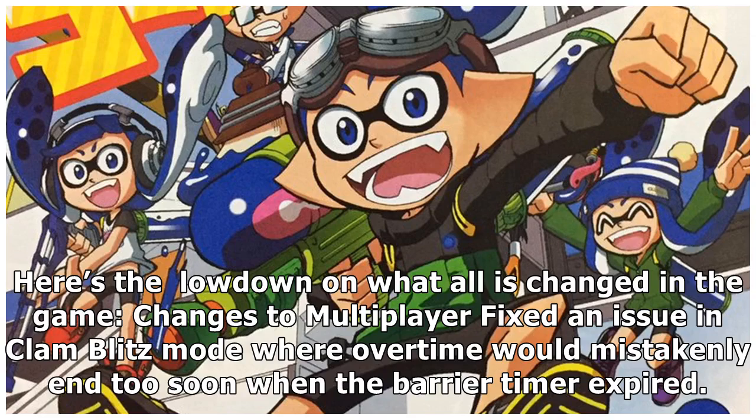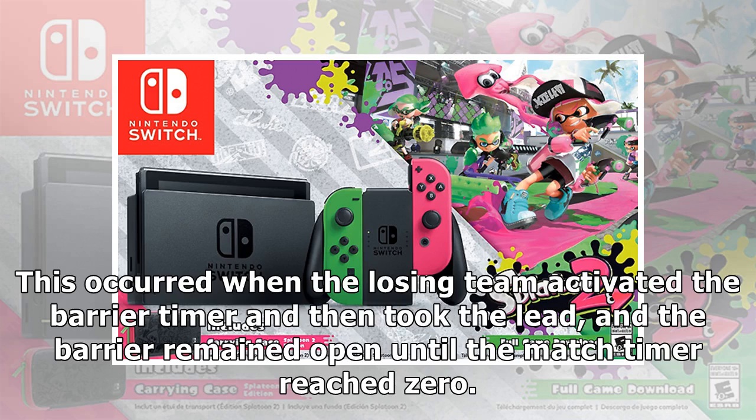Here's the lowdown on what has changed: fixed an issue in Clam Blitz mode where overtime would mistakenly end too soon when the barrier timer expired. This occurred when the losing team activated the barrier timer and then took the lead, and the barrier remained open until the match timer reached zero.